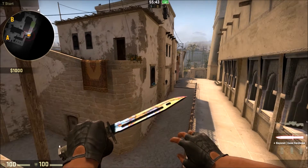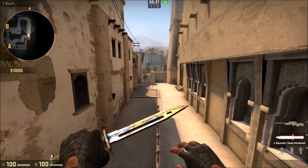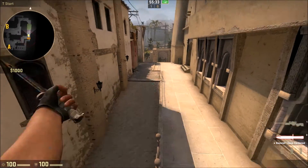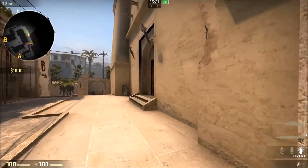Welcome guys, I'm Jon and today I'll show you how to throw smokes while jumping perfectly. You need your own config and I'll show you how to make it.